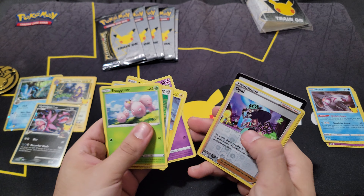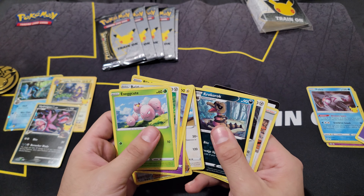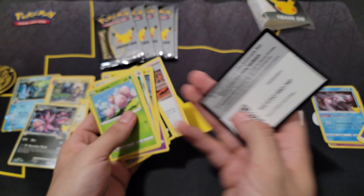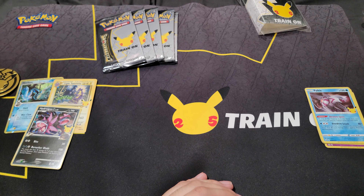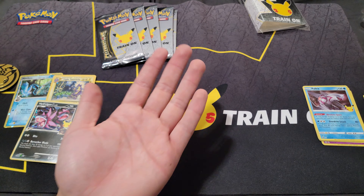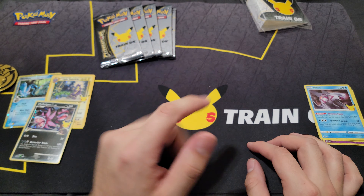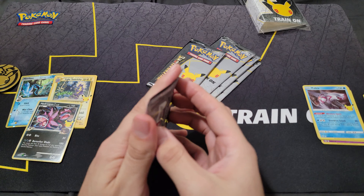We got a green code. Let's see what we got here: Exeggcute, Wobbuffet, Belldum, Blitzle, Miltank, Opal, Exploud, energy, Croagunk, Drilbur, and a code — a lovely little code. Oh, almost knocked you guys over there! Are you guys okay? Okay, we're good.